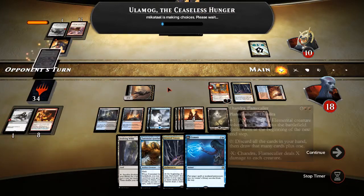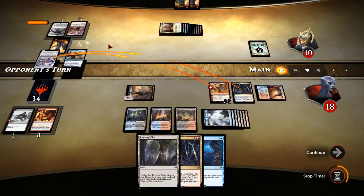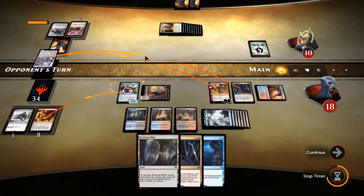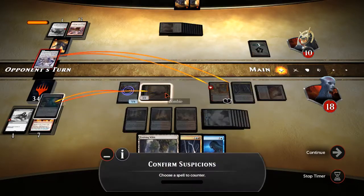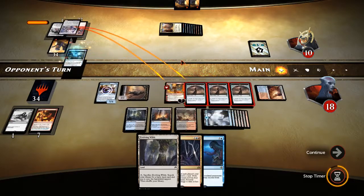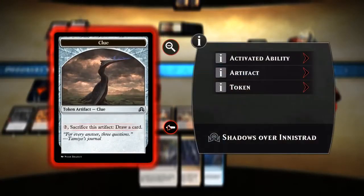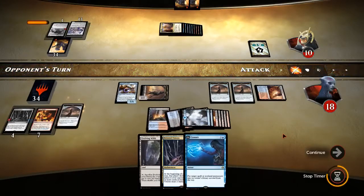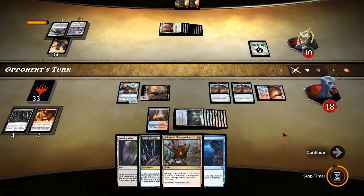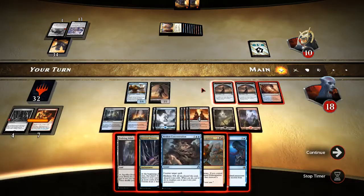They've got Ulamog — probably exile Fevered Visions and Chandra. We're gonna Confirmed Suspicions on Ulamog, getting rid of Ulamog and getting a couple of Clue tokens, so that's good. I think we got him, because we've got the Fumarole to attack — yep, let's just do that.